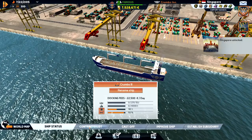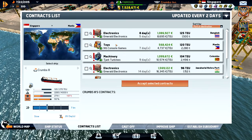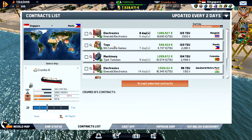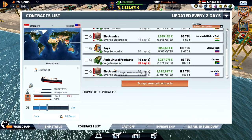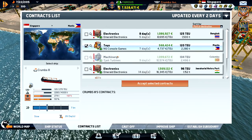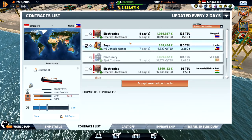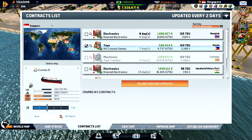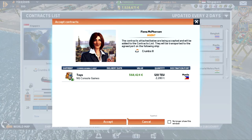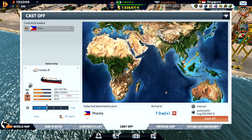Let's check her to port and see what we can find. If you go to Manila, that is close. You could go to Vladivostok, but let's bring it to Manila. There isn't much - just half a million - but it's really close, so let's do that.